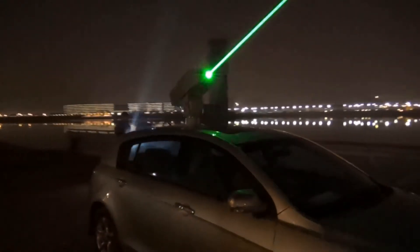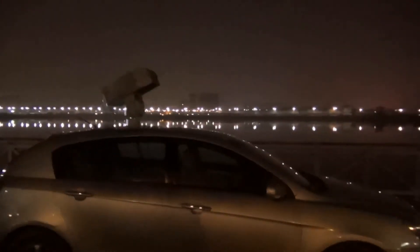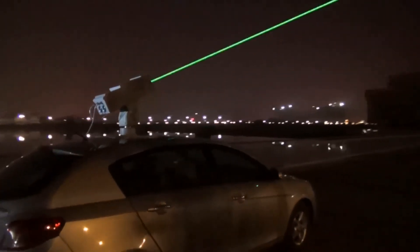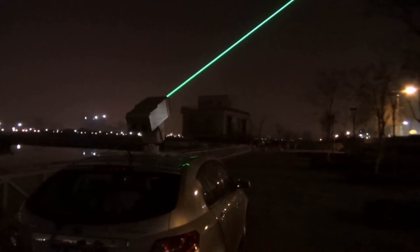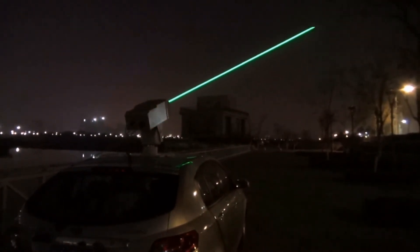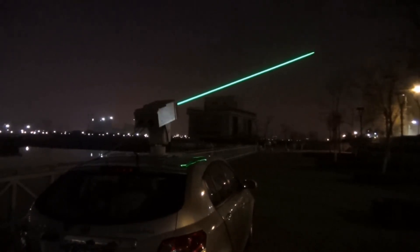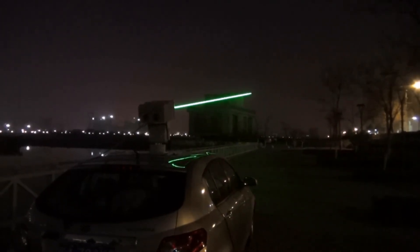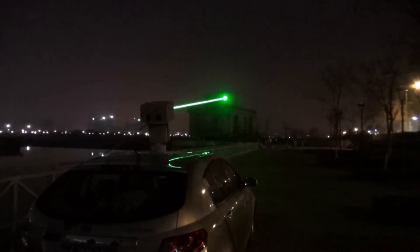A Dazzler is a directed energy weapon intended to temporarily blind or disorient its target with intense directed radiation. Targets can include sensors and human vision. Dazzlers emit infrared or invisible light against various electronic sensors and visible light against humans when intended to cause no long-term damage to the eyes. The emitters are usually lasers, making what is termed a laser dazzler. Most contemporary systems are man-portable and operate in either the red — a laser diode — or green — a diode-pumped solid-state laser.